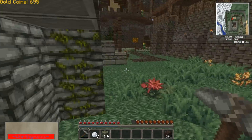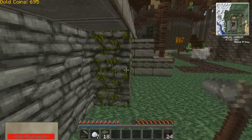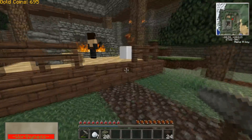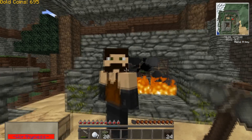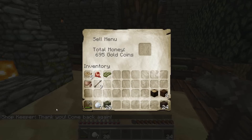We might want to fight one of the guards with a wooden sword. When you defeat them, they will tell the master or the king that you are a brave man, which should be good. So let's sell our things - mostly cobblestone.